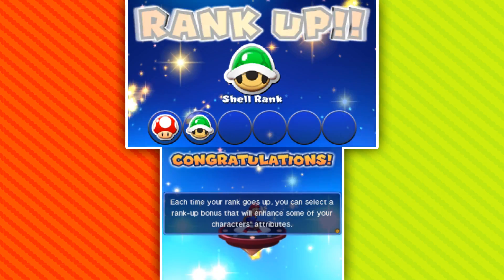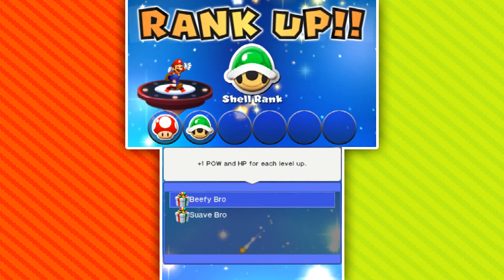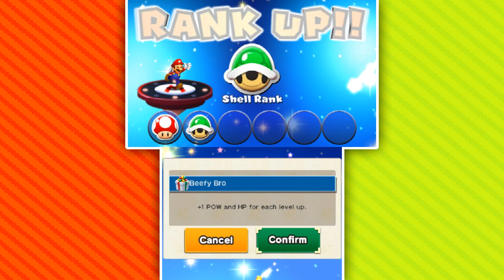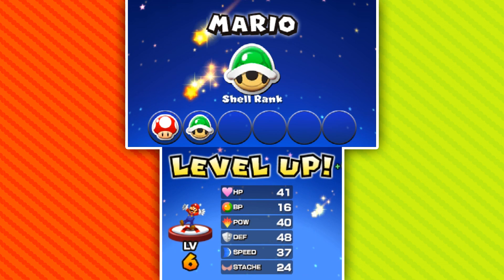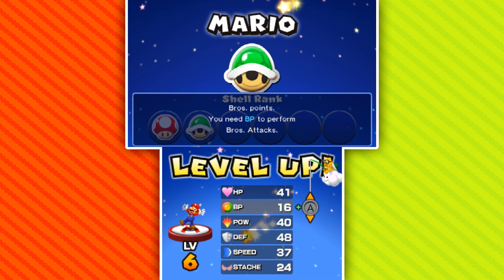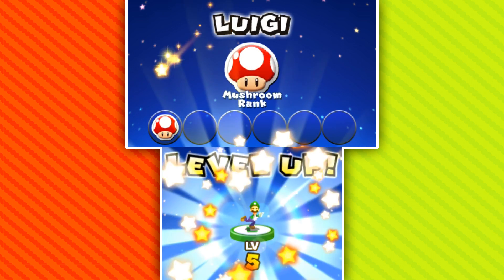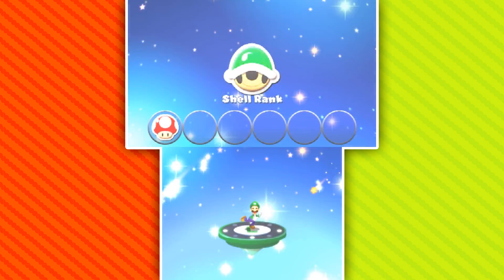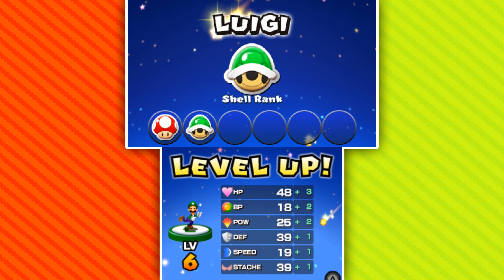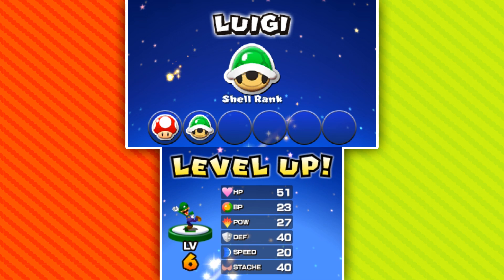Each time your rank goes up you can select a rank-up bonus that will enhance some of your character's attributes. We can either get Beefy Bro — plus one power and HP for each level up — or plus one BP and stats for each level up. I want Mario to just keep being the big hitter. And when Luigi gets it, maybe we can make him do the other one. I'm thinking extra BP for Mario's bonus stats. Luigi's level six now and he also gets the Shell Rank — I'll have him be the Suave Bro. Extra stats, and extra BP — twenty-three BP, very good.